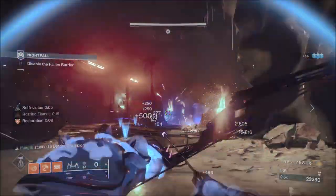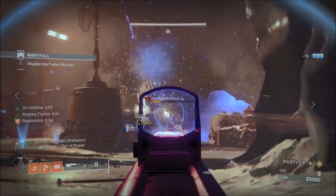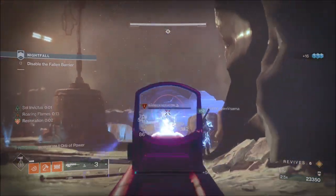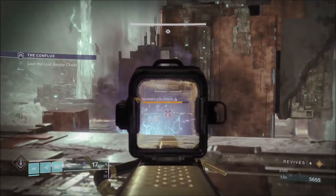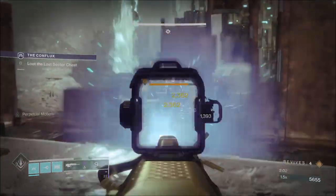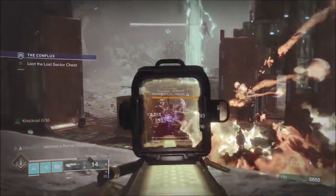The higher the Nightfall difficulty, the more common the drop will be, with the featured weapon and exotic gear being uncommon at Hero difficulty to being common with ascendant shards in Grandmasters. Legend and lower Nightfalls will have 7 Barrier and 8 Overload Champions, with 3 Solar, 5 Void and 12 Arc Shields.